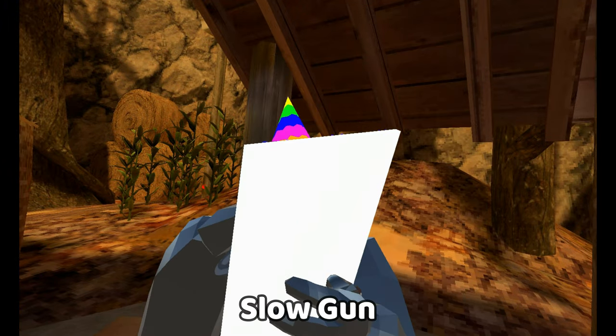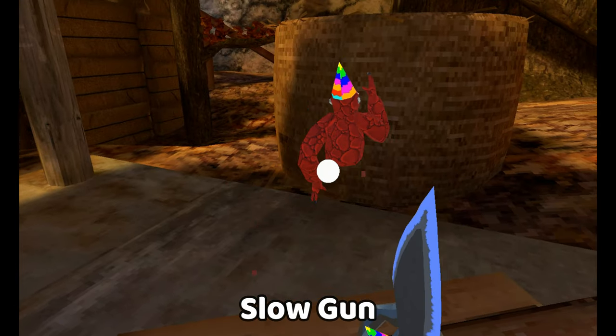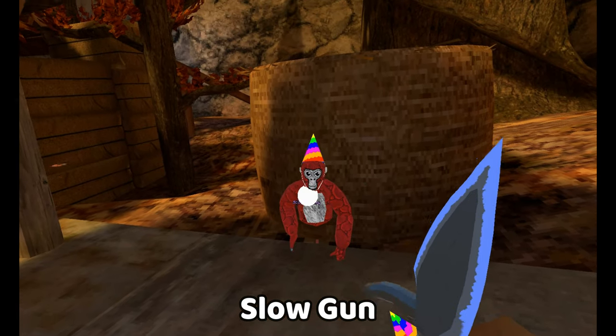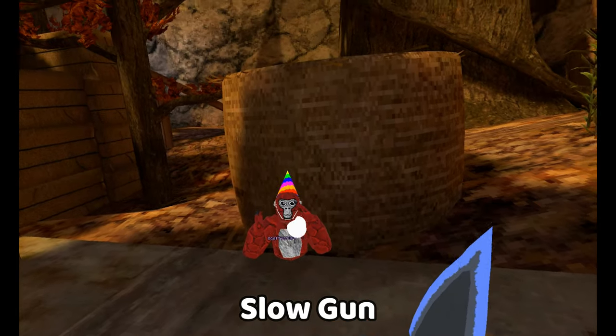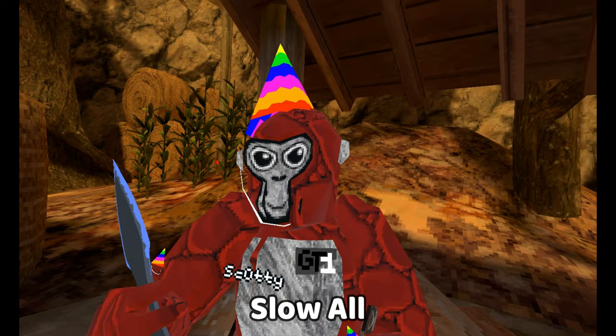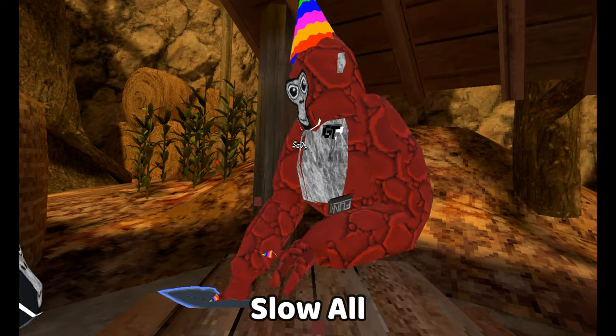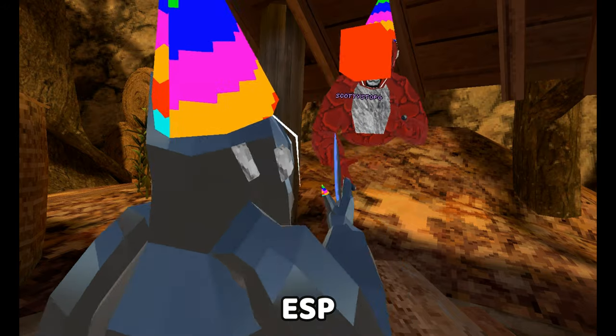Next you have slogan — you have to be master for this. This does work because I can spam on him and he cannot move, or it vibrates controllers. Is it working? Yeah. Then we've got slow all — this will slow everyone. Even my controls are vibrating and I can't move now. Next is ESP — he's got a box through his head.